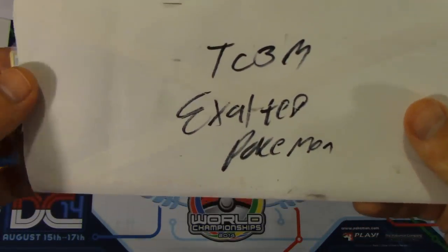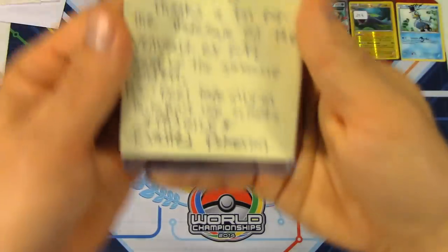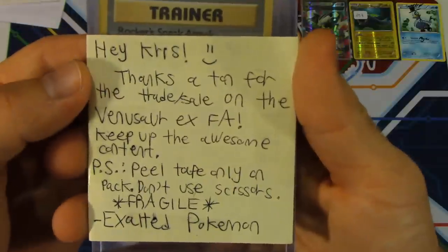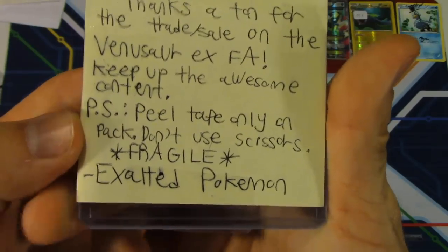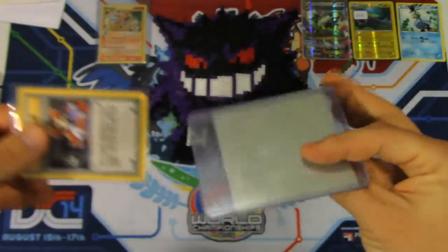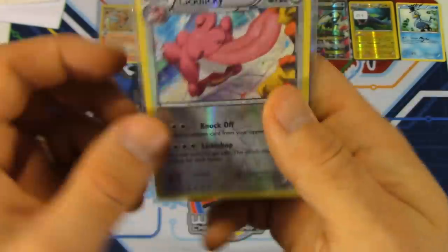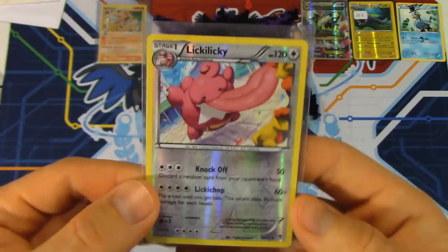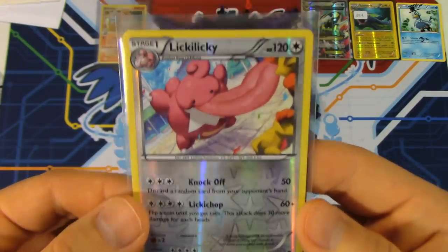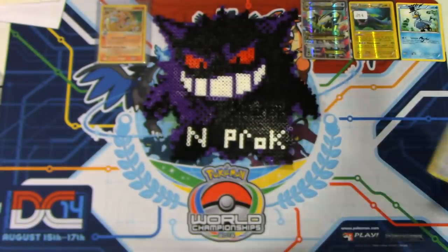We've got another TCBM here from Exalted Pokemon. He actually bought a card from me, and we did a partial trade as well. The note says: 'Hey Chris, thanks a ton for the trade slash sale on the Venusaur EX. Keep up the awesome content. P.S. Feel free to tape only on pack, don't use scissors.' He sent me some money for that card, and also a Rocket Sneak Attack First Edition Team Rocket — an awesome card — and a Reverse Lickilicky. This was the final card I needed to complete my Master Set of Furious Fists. So now I've got master sets of XY, Flash Fire, Furious Fists, Phantom Forces, and very soon, Primal Clash.